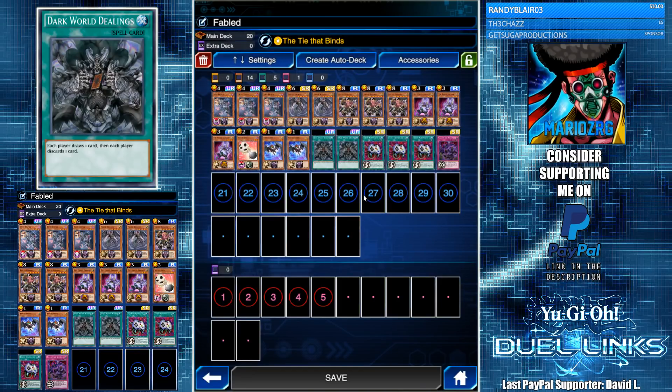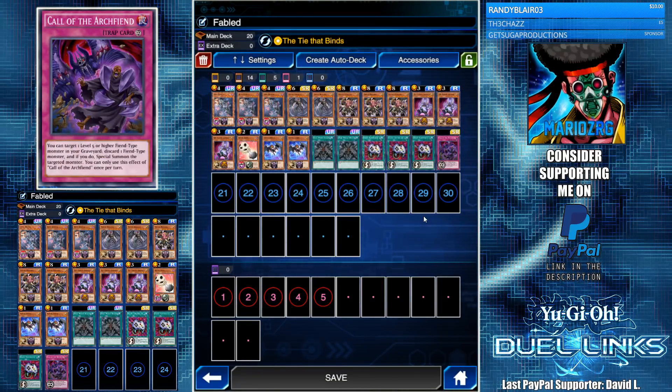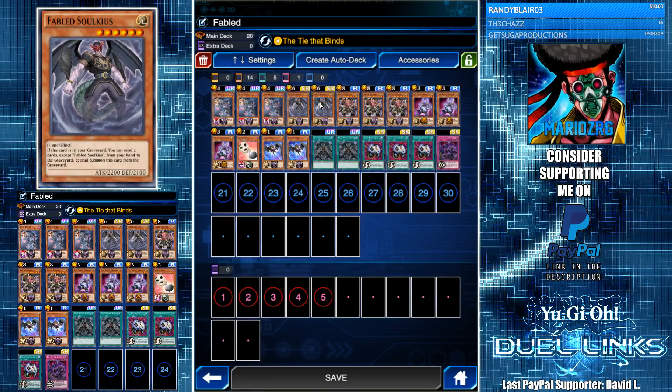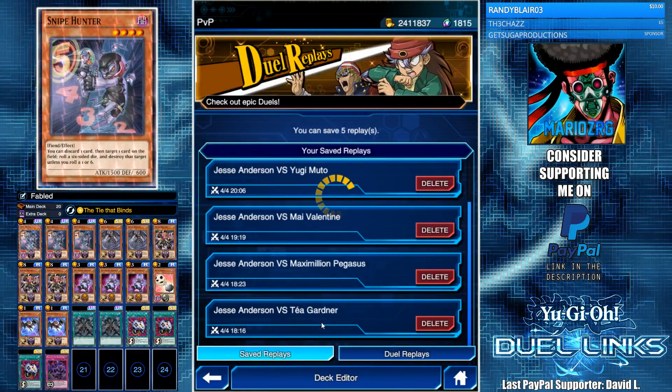We have Bacon Saver as a tech, two Dark World Dealings, and three Enemy Controllers for those econ cheese plays — special summon Fable Lurie, econ cheese, then go for game. I also threw in one Call the Archfiend because it triggers the effects of Ganachia and Lurie, and can bring back Solkius and Dianyra. I'm using Tie that Binds to level up Jesse, but Restart might be better to guarantee Snipe Hunter at the start.